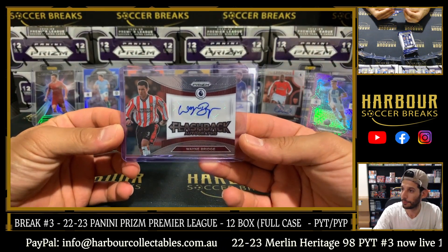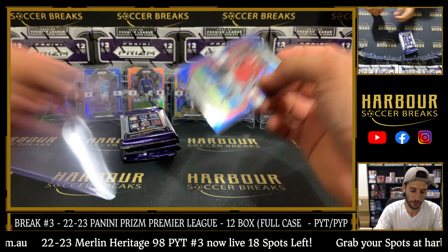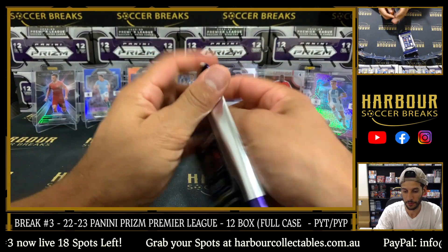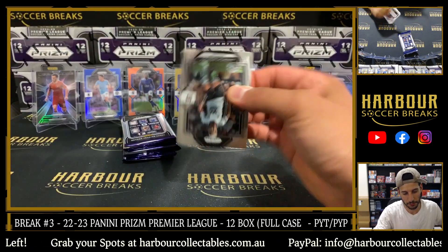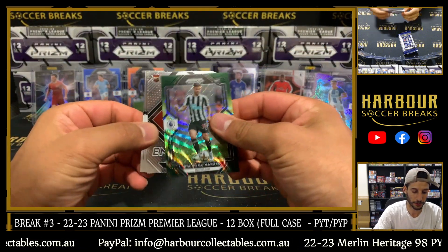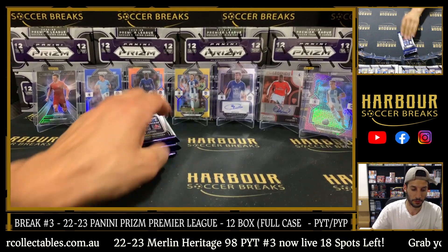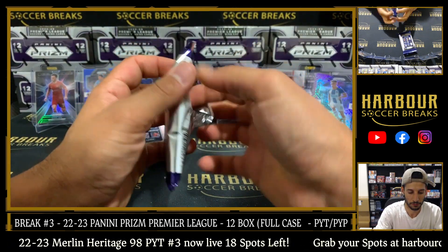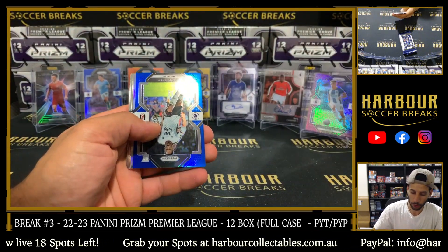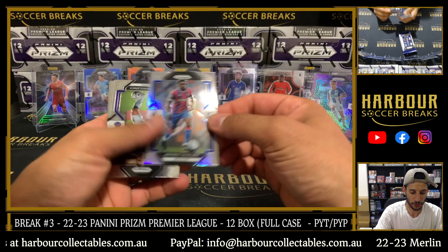Let's go on to Jacob. Nice blue and red color match here — color combo on the Martinez, that's nice. Multicolor of Bruno for Newcastle. Emergent Lewis Potter. Blue for Fulham — Tete, get in! 164 of 175. Silver Jeffrey Schlerp.